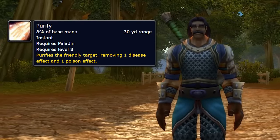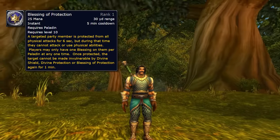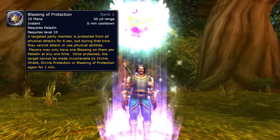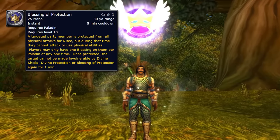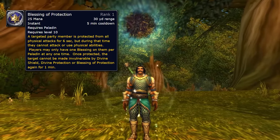At level 10, the key spells you'll get: Blessing of Protection. You can cast this on your teammates as well. It works very similarly to Divine Protection in that you cannot use physical abilities or attack. It's on a 5-minute cooldown by default, and it also gives you that Forbearance debuff for 1 minute, meaning if you cast one bubble on somebody, you can't cast another bubble. So let's say you cast Divine Protection on yourself earlier — you can't cast Blessing of Protection on yourself within a minute. Both are on separate 5-minute cooldowns, but within a minute you can't cast them both on yourself.